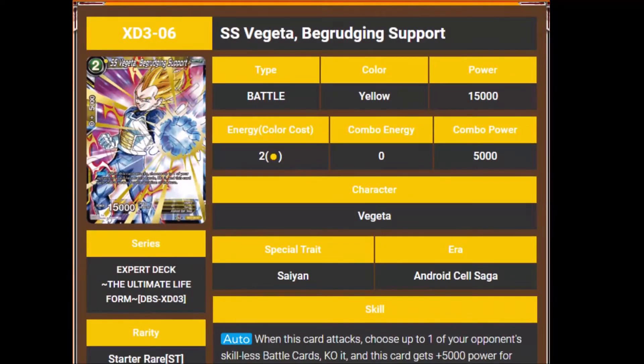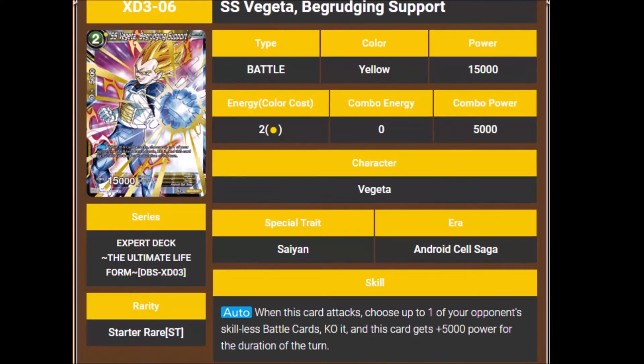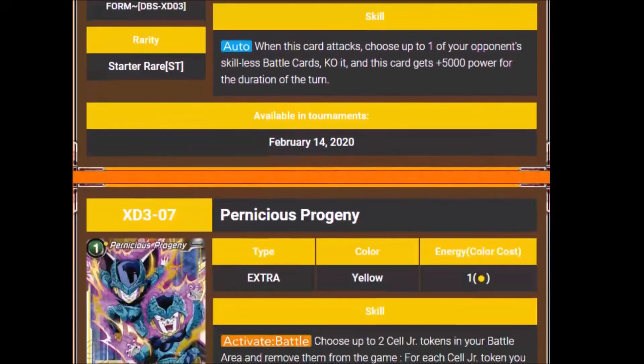Then we've got Super Saiyan Vegeta, Begrudging Support. He's a 2 cost 15,000. His auto says when this card attacks, choose up to 1 of your opponent's skillless battle cards, KO it, and this card gains plus 5,000 power for the duration of the turn. That's really situational against skillless cards. Obviously, skillless decks can adapt and evolve with every set, but I personally think this card is really situational and I probably won't even run it at all.